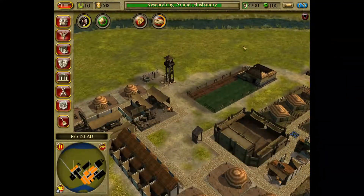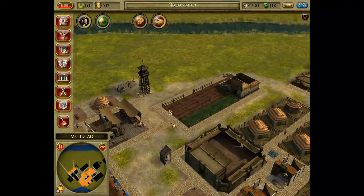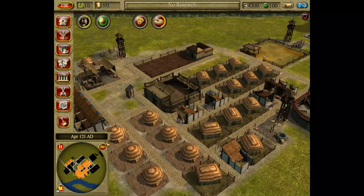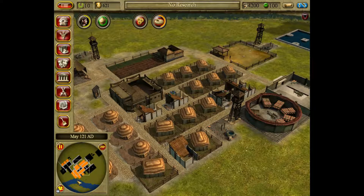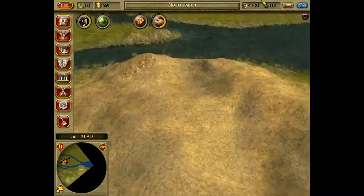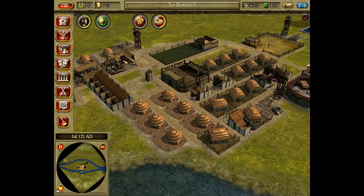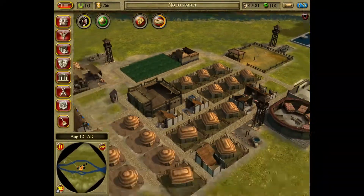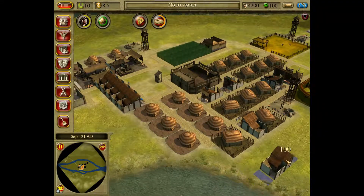Animal husbandry has been researched. Governor, at last food is beginning to arrive in our granaries. The granaries were always full - I don't know what you're complaining about. What does the rest of this map look like? We got some stone over here. This is pretty much all unusable over here. Big flat open area over there. Mostly flat with this island in the center here. Just everything needs olive oil at this point. Oh, there's no meat being made over here.